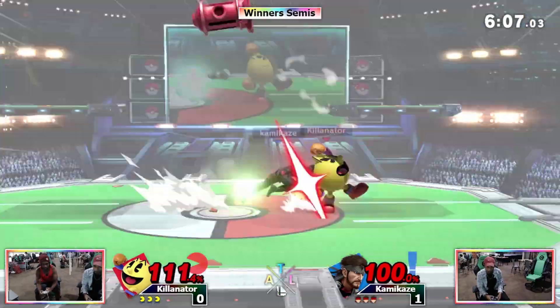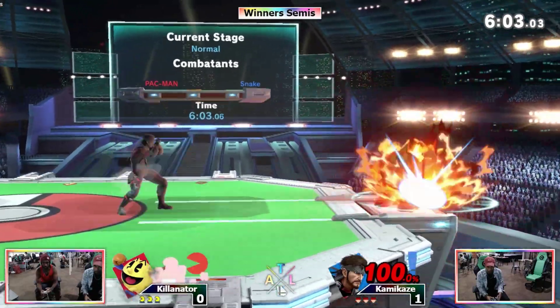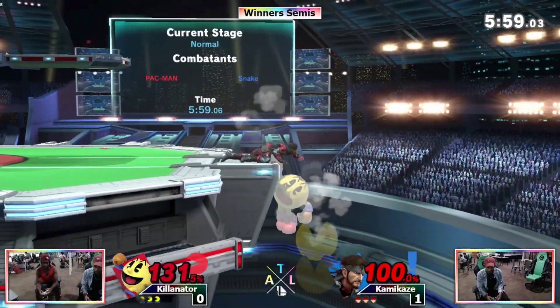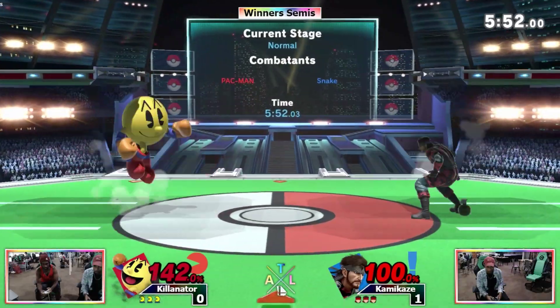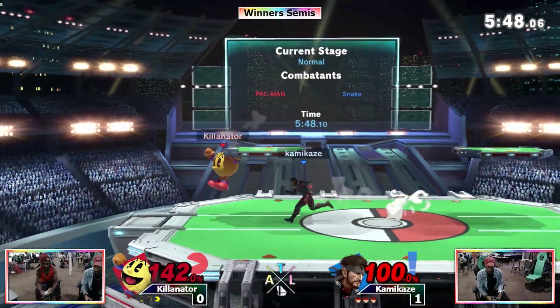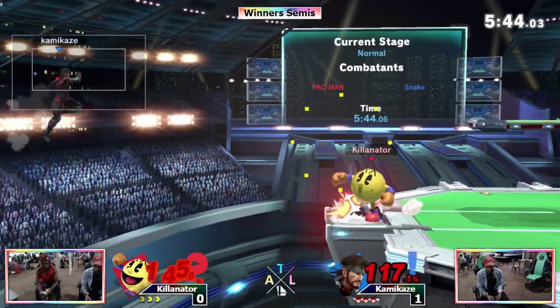Just go straight for the key. He's going for the back hit of up smash to get the hydrant buff, but it's still unsafe because up smash is live. Is that a shield option? He's not going to kill at this percent, so I don't know why he's just trying to hit him.